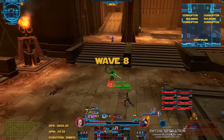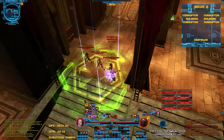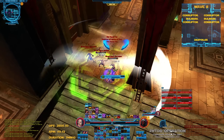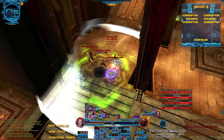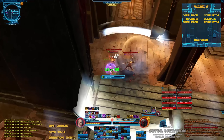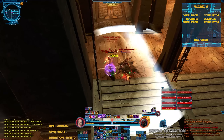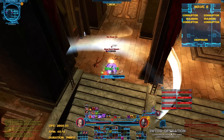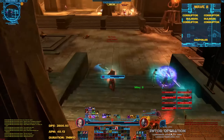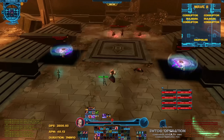The next wave has 2 corruptors on each side and a bulwark. Interrupt order is healers and tanks first, melee DPS second if needed. The 2 ranged DPS take the spoiler from the back then join their respective sides. All DPS focuses on killing the corruptors next to the column first before they cast a second affliction. Melee DPS interrupts the second cast from corruptors near the wall and finishes them off. Bulwark is left for last.